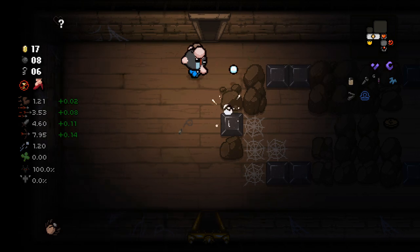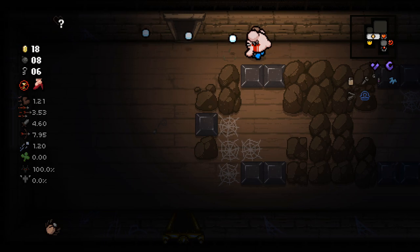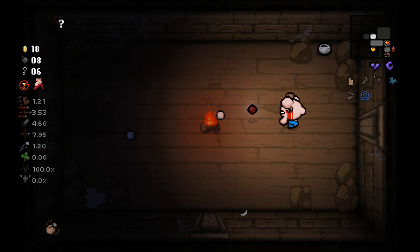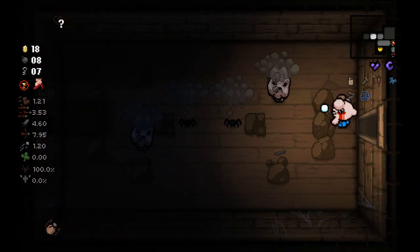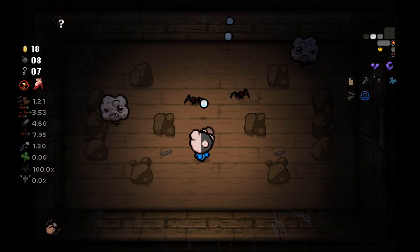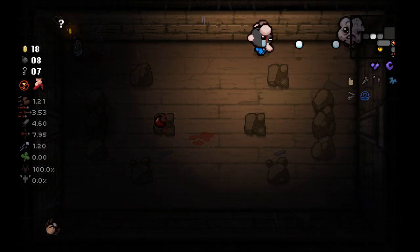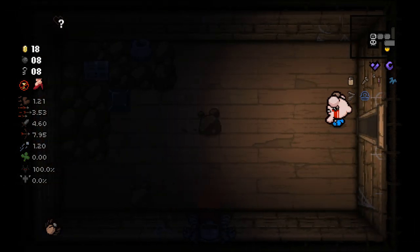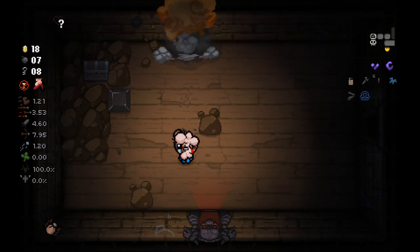Oh, that's not as good as I remember it being. There was a time where those two items were a build, but it looks like now it's just kind of adequate. Soy Milk, I feel, has become better in this expansion than it used to be. But specifically this combination of items appears to be significantly worse, which is really unfortunate. It will make me less tempted to take the Libra ever.